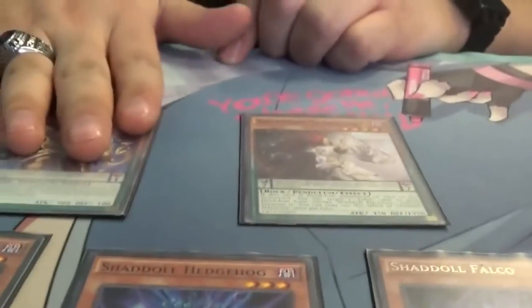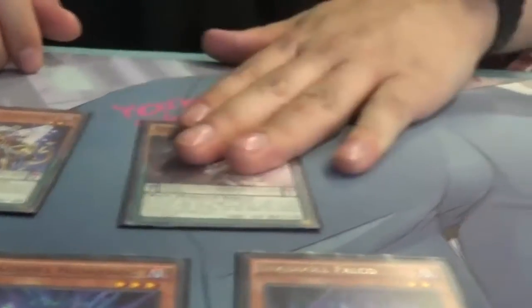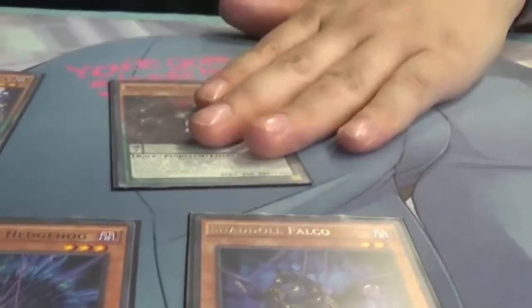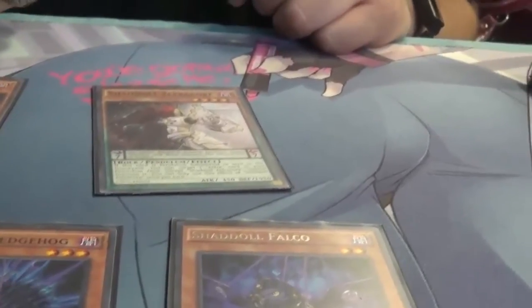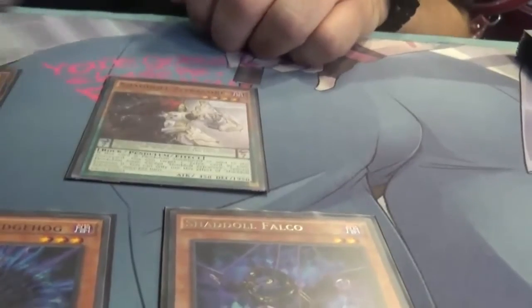Next you have your Shadoll engine, which you don't run many of — only one of each. This one, honestly I don't even know his effect because I never use it. He is a Shadoll target for fusions and he's a scale one for my pendulums. This one has 1950 defense — you put him face-down, they try to swing into it with a 1500 attack monster, you're good. When he is pendulum summoned or sent to the graveyard, you can special summon one of your scales for more damage and more rank four plays.